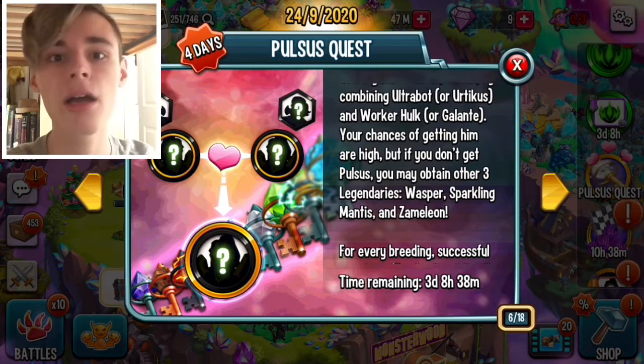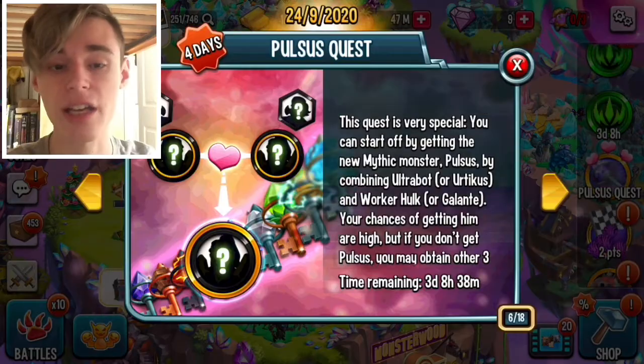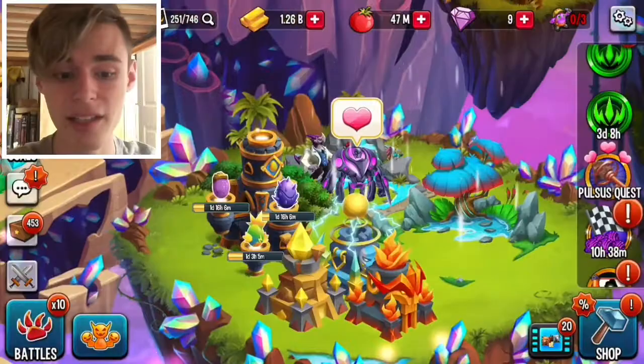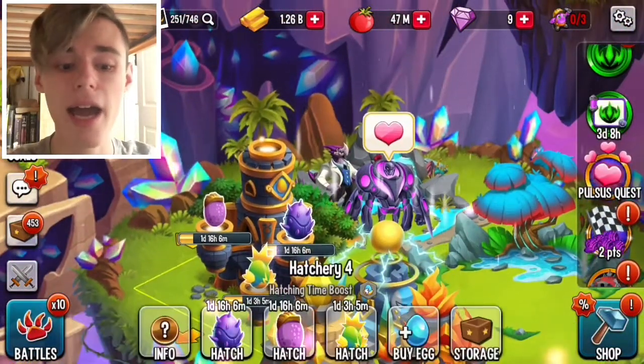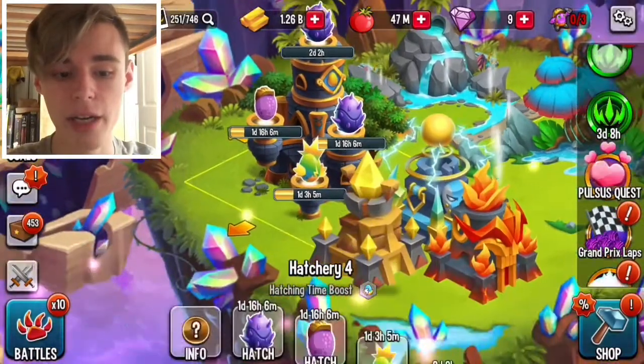It's only three Legendaries actually. So you can get those, or you can get Pulsus, which is a Cosmic Mythic. This is a very good opportunity because breeding Cosmic Mythics is not that common, so you should definitely take advantage of it. I have already done one and gotten Wasper, but we'll see what I get out of this one right now.